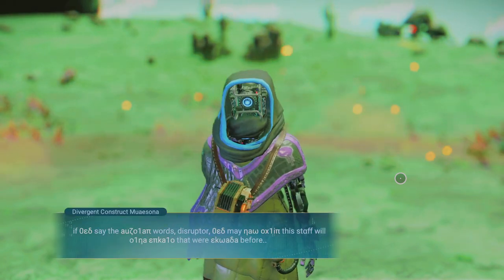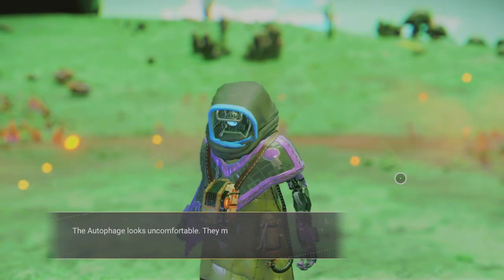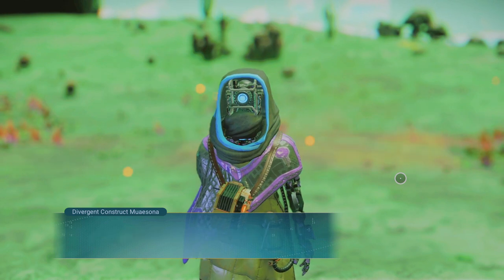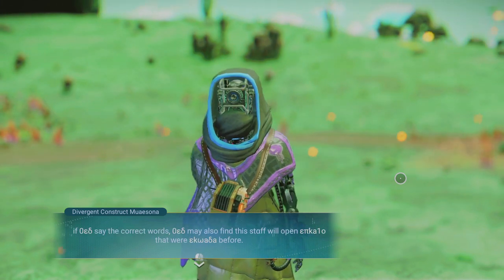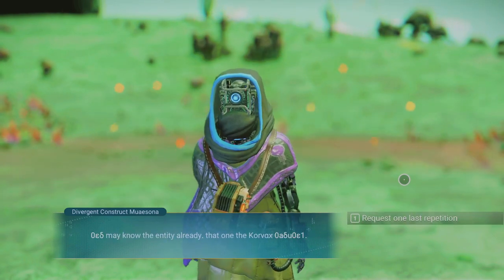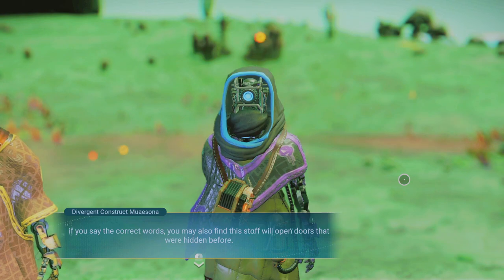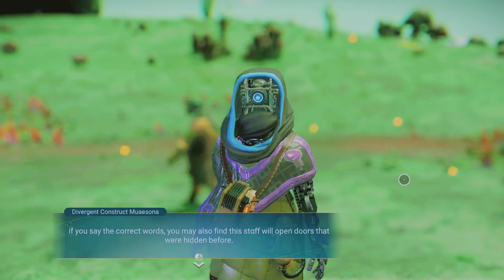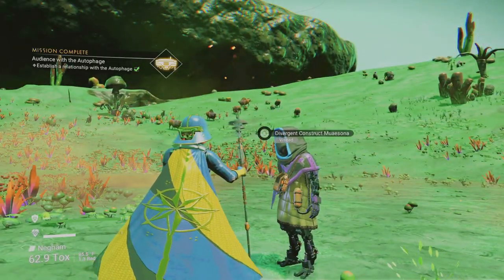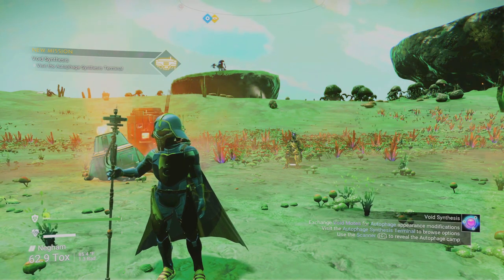The autophage pauses, their battered corroded face staring directly into mine. They speak slowly and with gravity. They make a strange rasping sound as though clearing their throat, then speak more clearly: if you say the correct words, you may also find the staff will open doors that were closed before — hidden before. You may know the entity already — that one the Korvax worship. He obviously means the Atlas.